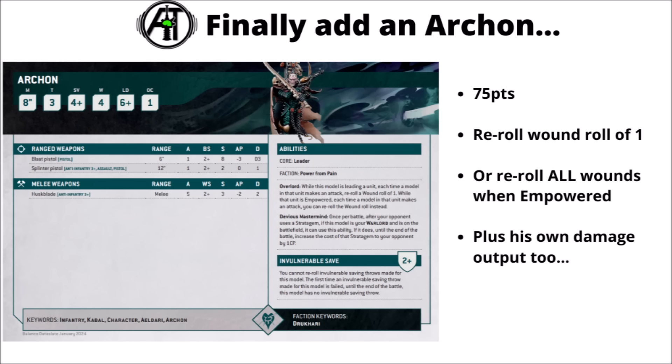Finally, if you want to make them even more blendy, then you can add in an Archon for 75 points. The standard Drukhari HQ can now lead his iconic bodyguard once more. He allows you to reroll wound rolls of 1, or when the squad's empowered with a Pain token, it allows them to reroll all wound rolls. And it means that even with Strength 4 weapons, if you're getting plus 1 to wound and rerolling anything that wasn't a 5+, you do wound with more attacks than you don't against anything, even mighty Land Raiders. He also brings a Blast Pistol, a bunch of extra Strength 3 Damage 2 attacks, plus the Ruin stratagem ability — he definitely does his bit, turning the squad's damage output up to 11.